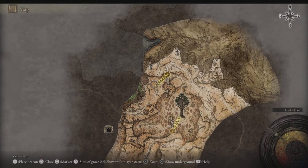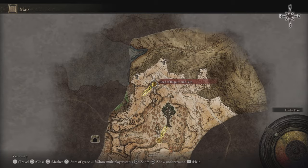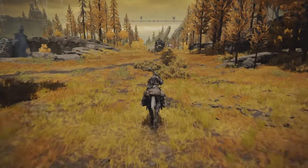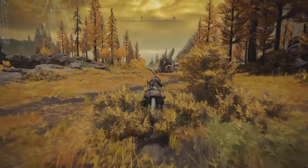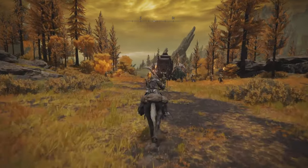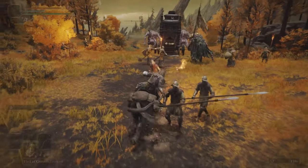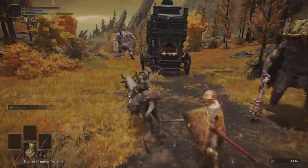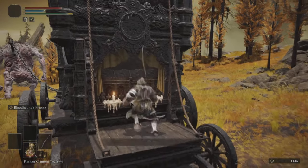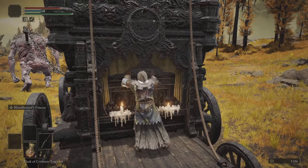The area we're going to start at is near the Windmill Village and it's a side path grace spot. We're going to jump on our horse Torrent and dash towards this convoy here. You can see there's several enemies in this area, and what you want to do is just jump off your horse, jump on the back of the actual caravan and collect the weapon.